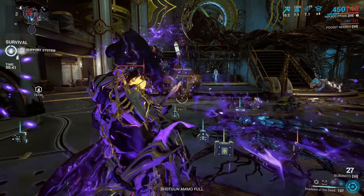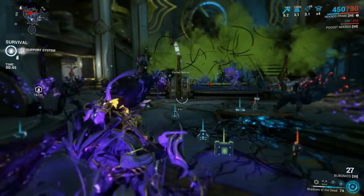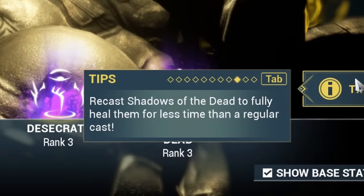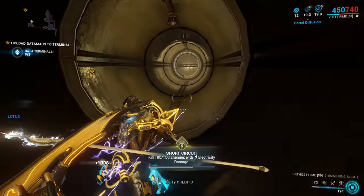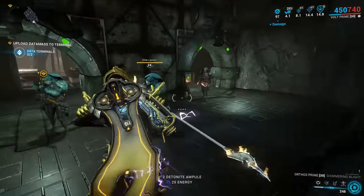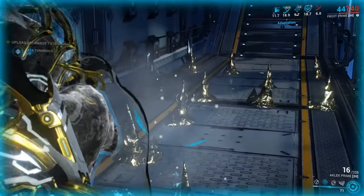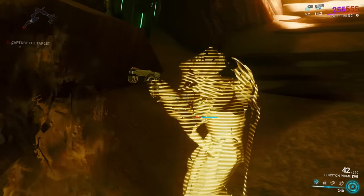While Shadows of the Dead is active, Nekros can press 4 to heal his currently alive shadows back to full health, also playing a shorter casting animation if none of them have died yet. Pretty much every Prime Warframe has special effects on their abilities with extra visual flair and no real gameplay benefit — examples include a lightning bolt from the sky when using Volt Prime's Shock, extra golden icicles with Frost Prime's Ice Wave, and Loki Prime's Decoy using a Lex Prime instead of a Lato.